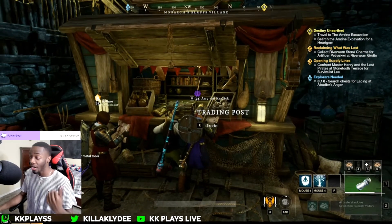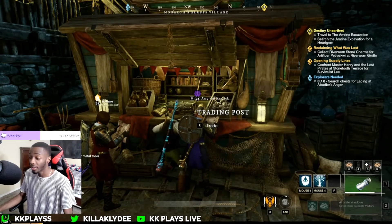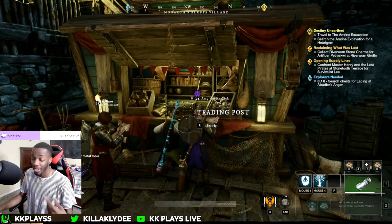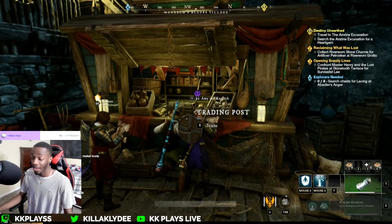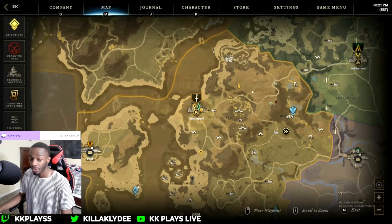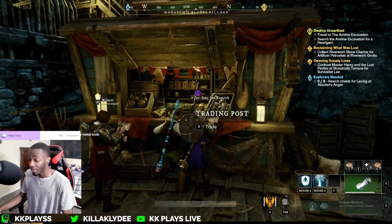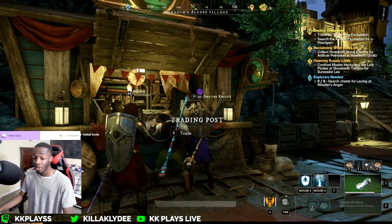Now I can just go back, farm up some more iron, come back and get another 400 gold — just so easily. Just keep doing this, run it back, find the hottest items. I honestly just chose iron because it was so close to my settlement, it was really easy to farm. It took me about five minutes to fill up my bag and come back with it.